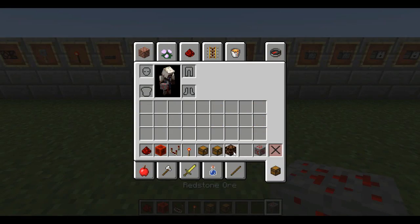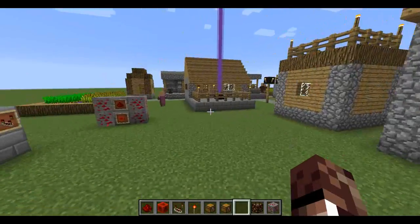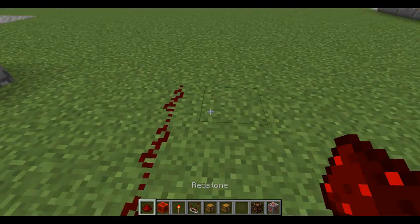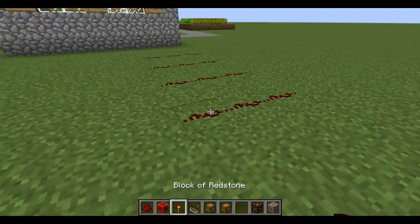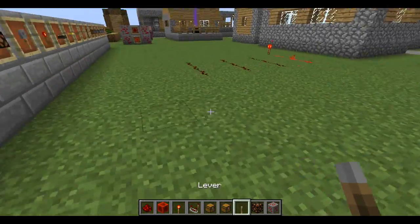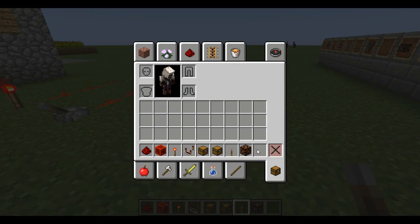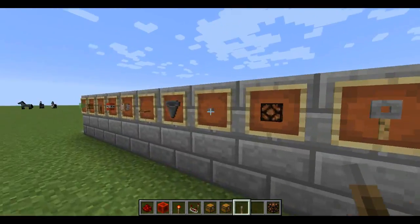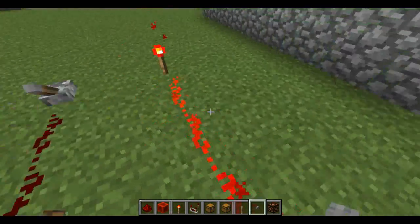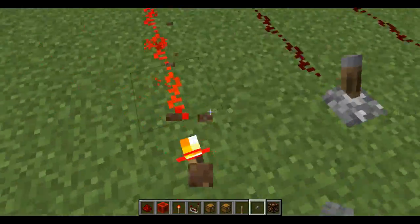How do you get redstone power? Pretty much the blocks in my inventory here are blocks which are capable of outputting power. There are some obvious power outputters — let's build some redstone strands here. Blocks like the redstone torch, levers, and buttons are obvious power outputters. Redstone torches output power continuously; they never need to be adjusted, and technically they can't be controlled — well, they can, but that's for later.